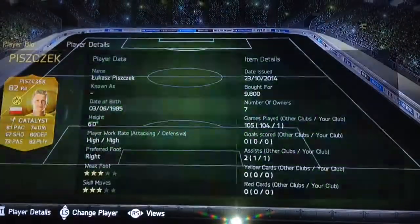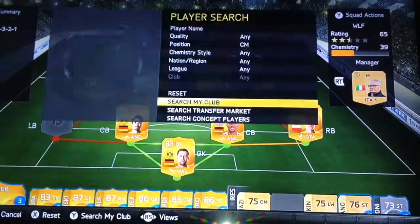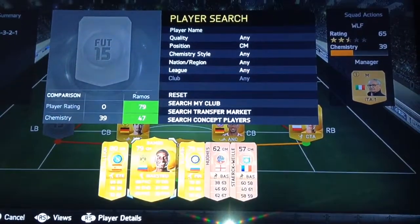The right back is going to be Piszczek. We got him for around 9.8k, which is quite a lot for an 82-rated right back.